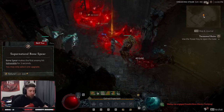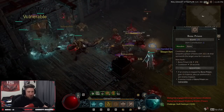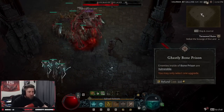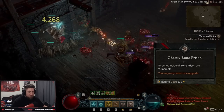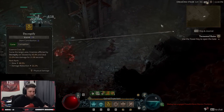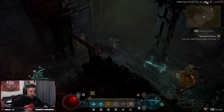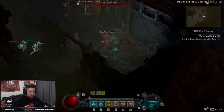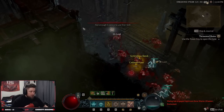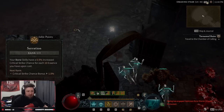We take supernatural bone spear because the first enemy hit is going to be vulnerable for three seconds, which is very important. Then we want one rank in bone prison with enhanced bone prison so enemies trapped inside give us essence. Enemies inside bone prison will also be vulnerable. We skip iron maiden and take one point into Corpse Explosion rank 5 — we get two more ranks from items. We put two points into deaths reach for 8% increased damage against distant enemies. Then we take serration, one point, for a half percent chance on critical strike to give us essence.